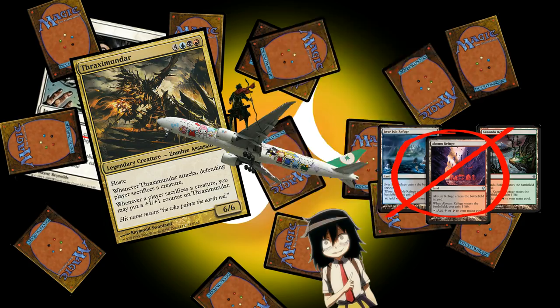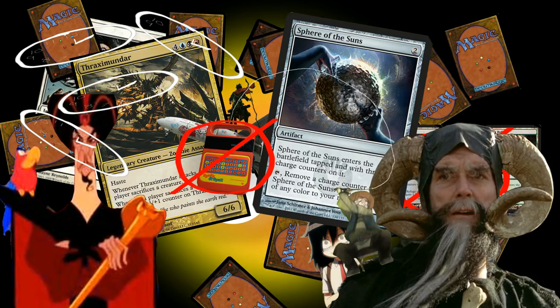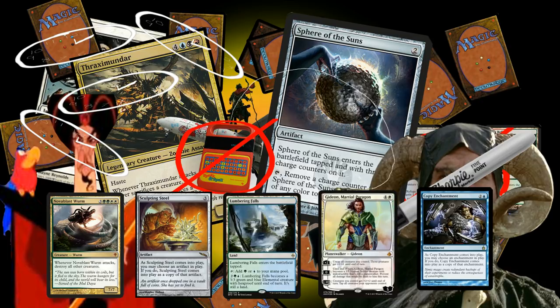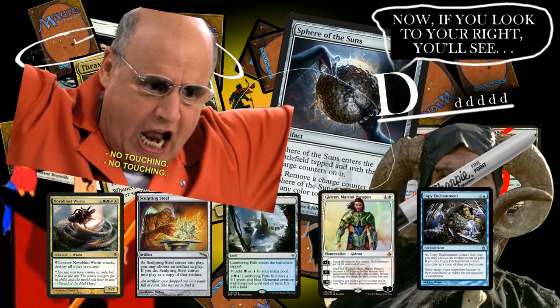Sometimes a card will stick around on the battlefield after you cast it — it stops being a spell and becomes something called a permanent. Every card type we've talked about so far would be an example of a permanent, and you can have as many permanents on the battlefield at once as you want. There are also two types of cards that go directly from your hand to the graveyard: instants and sorceries. Sorcery spells can only be cast during your turn, and they tend to have one-time effects like drawing cards or destroying permanents.